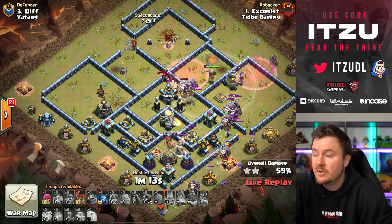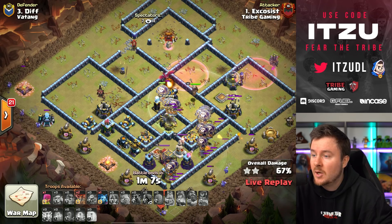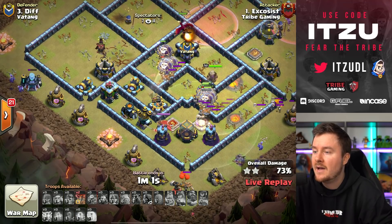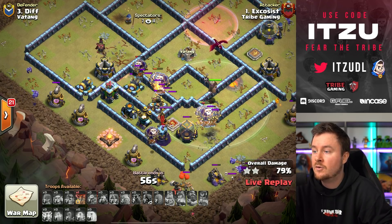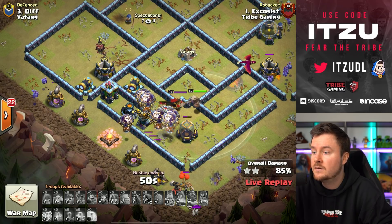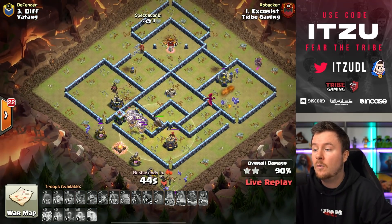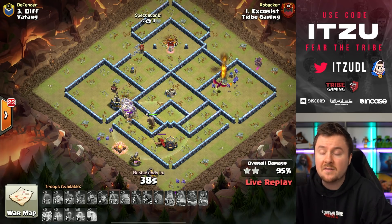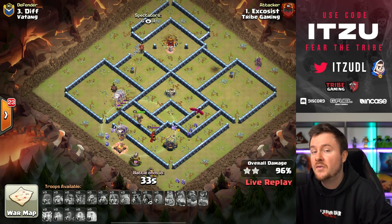Everything is getting into the core and the scatter — still looks pretty good despite the king walking around awkwardly. There are so many loons just floating through the rest of the base. The elephants and wizard towers try their best, but there are just too many loons. The last archer tower has no chance, and time isn't an issue either — this is going to be another three-star for Tribe!